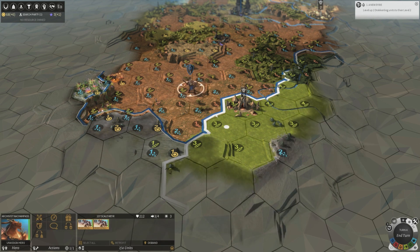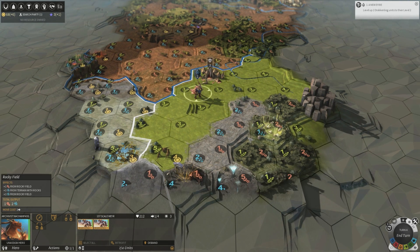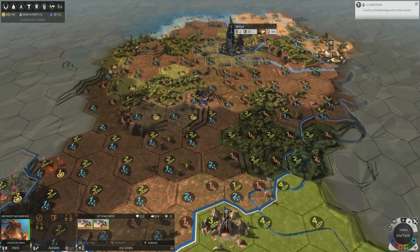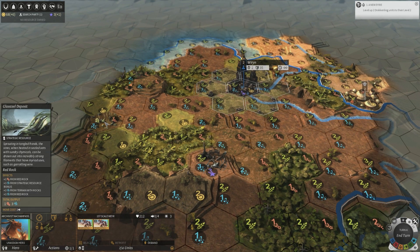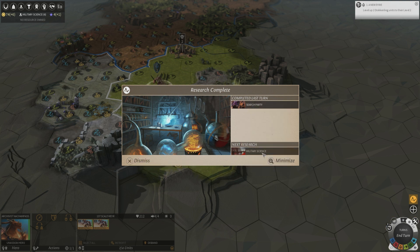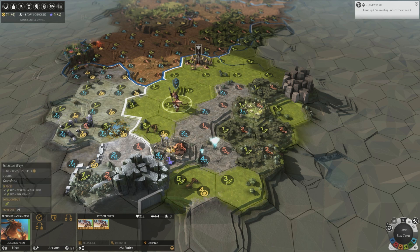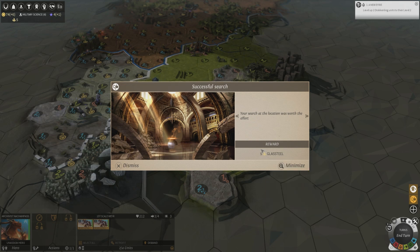There's a glass-steel deposit — that's a strategic resource in the game. There are ruins nearby too. I've got barely anything here; I chose a really terrible spot to settle. We've also got Bastille as a strategic resource nearby. Our research is complete — Search Party is done, good. Now we're moving on to military science because we queued it. We found five glass steel from those ruins.